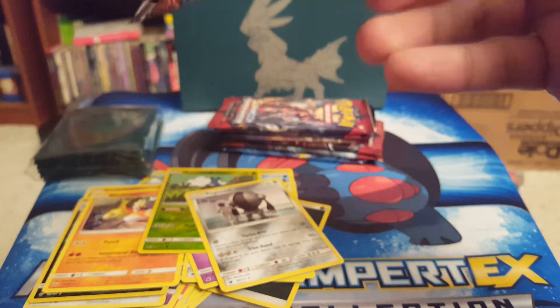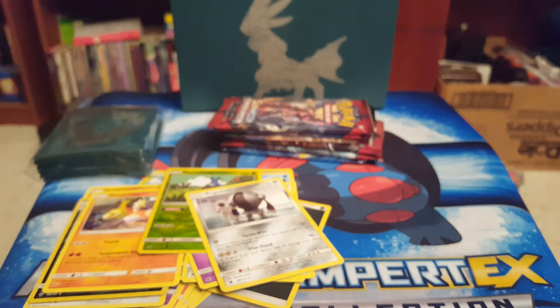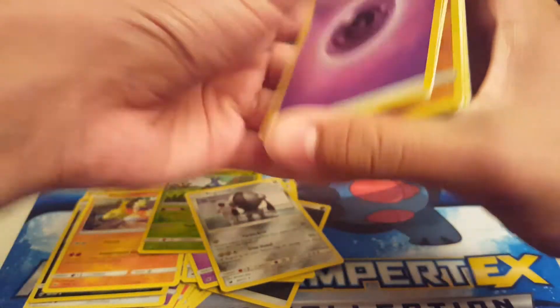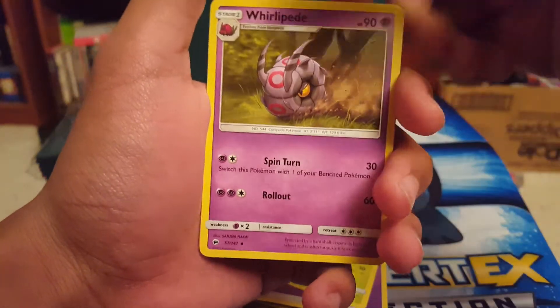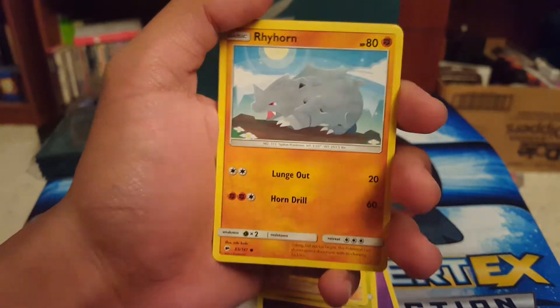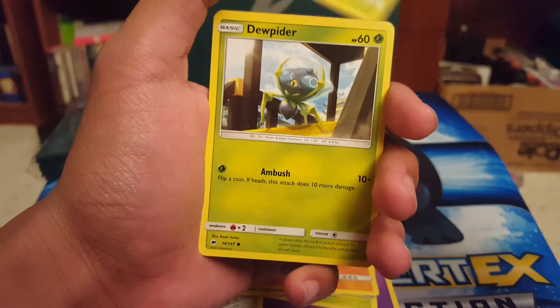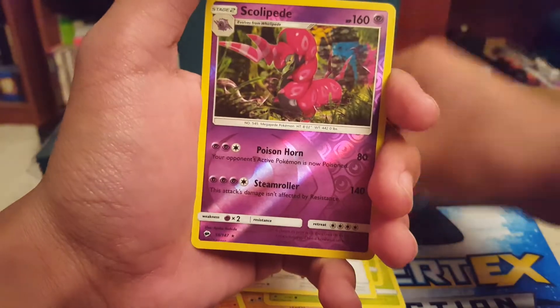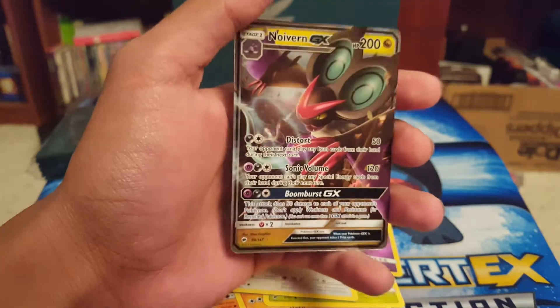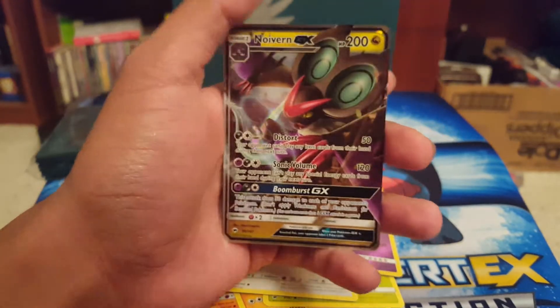Another Burning Shadows. These packs just keep getting harder to open. I think I bent a card. Psychic Energy, Simisage, Whirlipede, Guzma, Riolu, Rhyhorn — I like this art, it's like simple. Noibat. Scolipede as a reverse. And then oh snap — Noivern GX! I like Noivern. Sick.